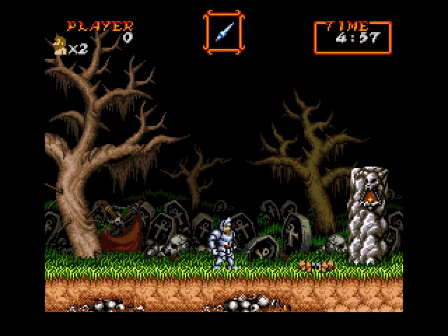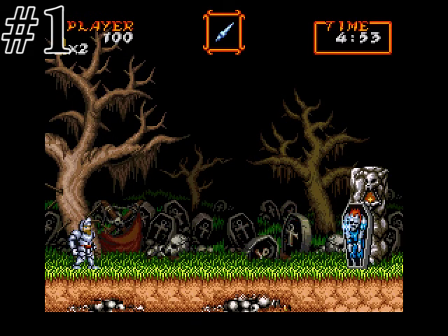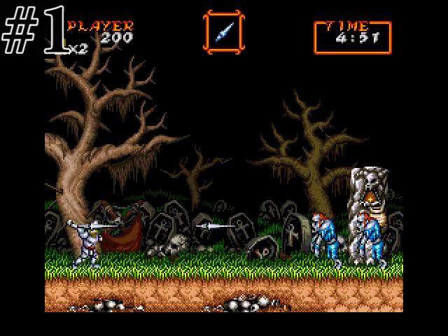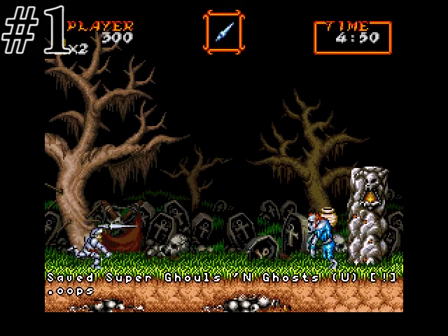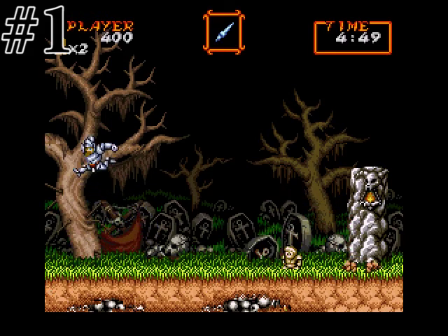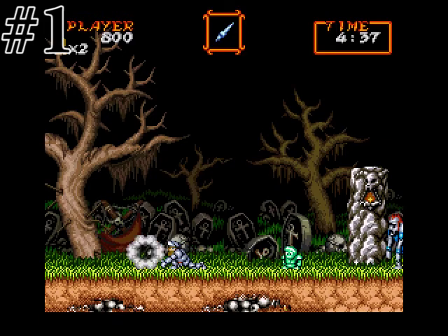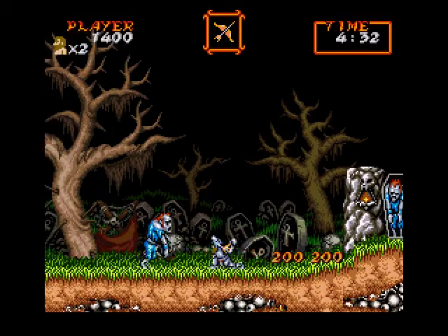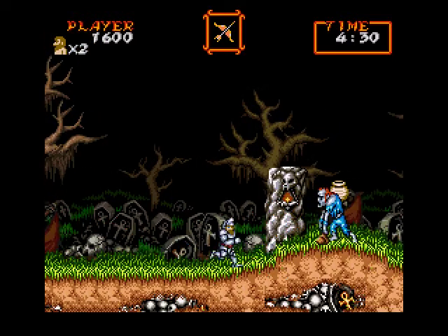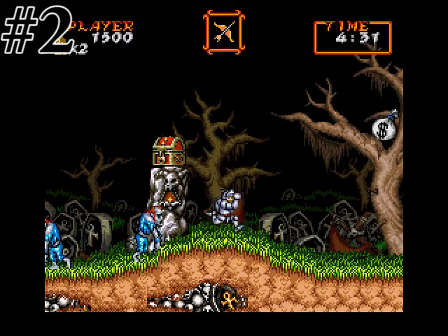I'm starting right at the beginning. The first thing you want to do is go the wrong way. Every level has at least one chest right at the start, and for the first one it's just in front of this tree here. Double jump will get that. It doesn't really matter how you touch these trigger points as long as you do — you can go from beneath or from the side — but it's not too forgiving, so you do need to be in the right place.